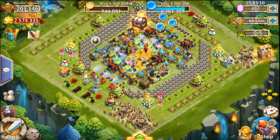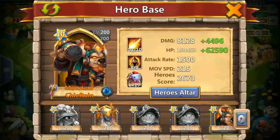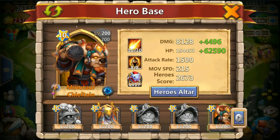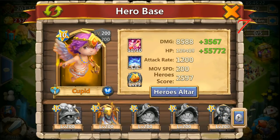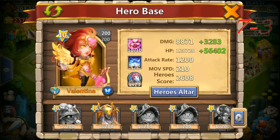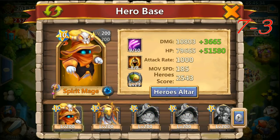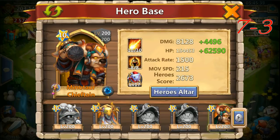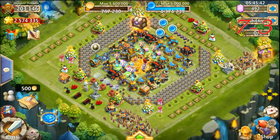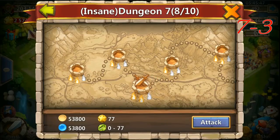Hey everyone, this is Woodso here. I'm gonna show you insane dungeon 7, stages 3 to stage 7. I'm gonna show you my setup that I used for each stage - there are different options but these are the ones I used. In the first one I used Golem, in some others I used Anubis, so it really depends. A good friend of mine helped me and I'm gonna post his link in the comments below.